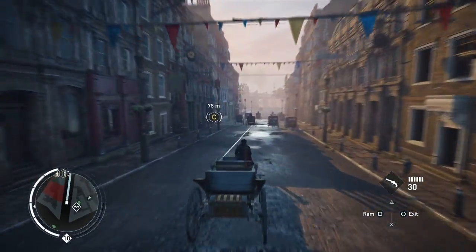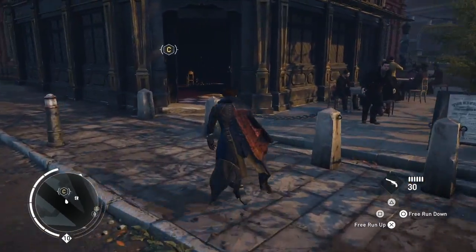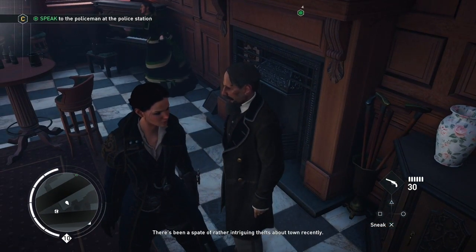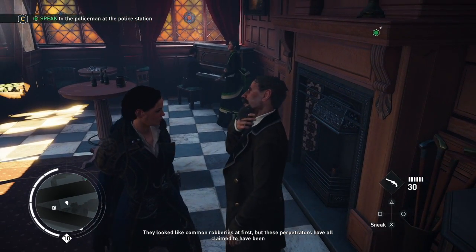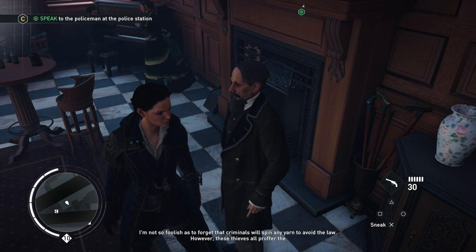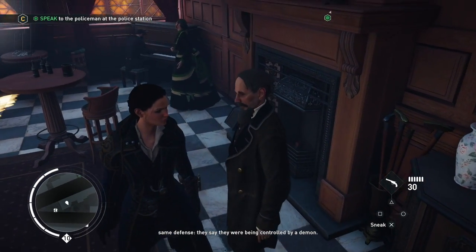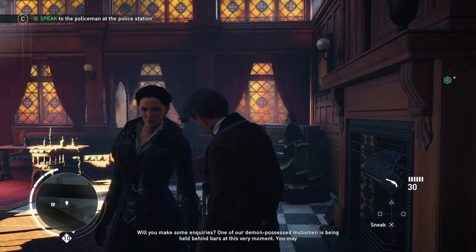Alright, let's get down to business — he's in the bar again. Hello Charles Darwin! The mission is called 'Hell's Bells' — uncover the truth beyond some paranormal thefts. Darwin explains: 'There's been a spate of intriguing thefts — robberies in London, hardly supernatural at first, but all the perpetrators claimed to be under the influence of some supernatural power — controlled by a demon. One of these demon-possessed mobsmen is being held behind bars — begin your search there.'